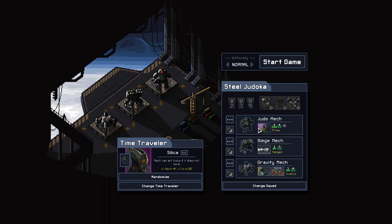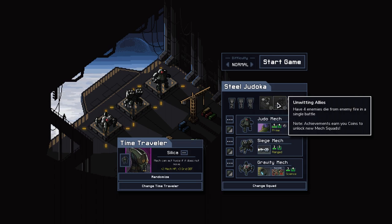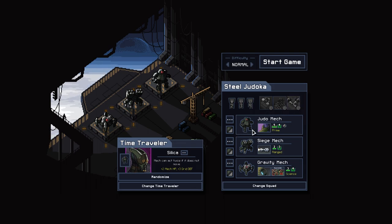Welcome back to Into the Breach. We successfully rage-quitted the other one, so that's pretty much it for that. We have objectives: have a mech armor absorb five damage in a single battle, have four enemies die from fire, push three enemies with a single attack. Okay, that's kind of cool.